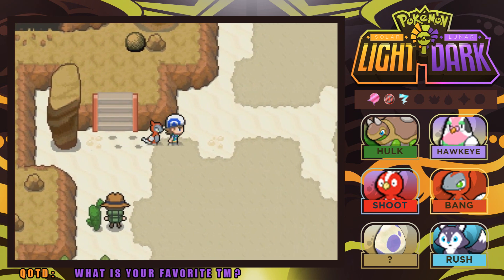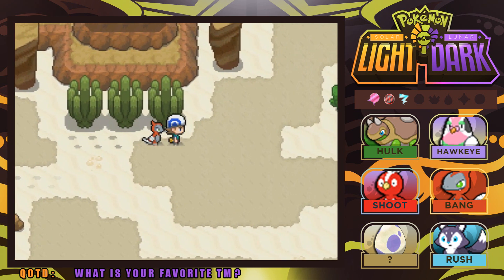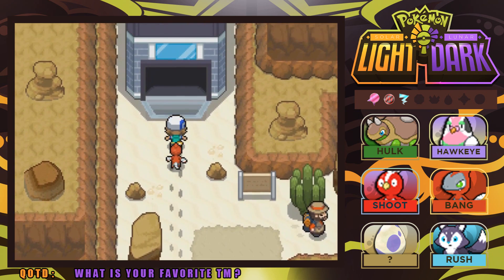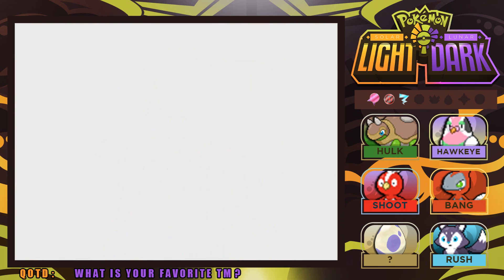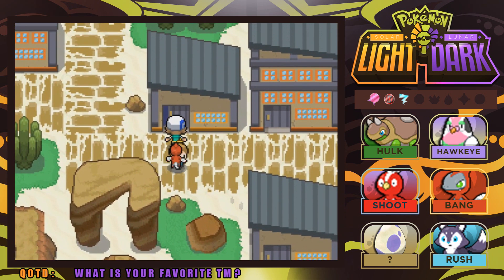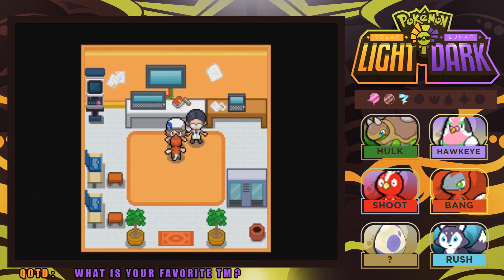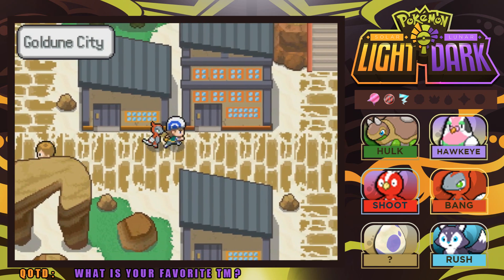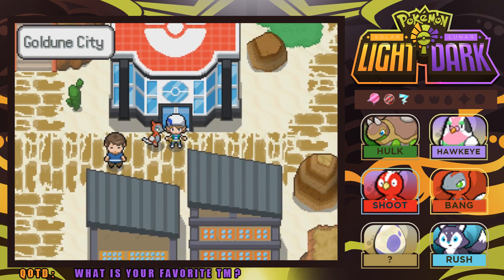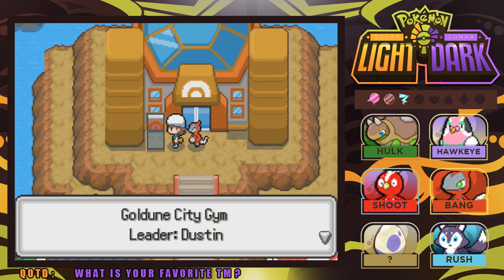We drop off the Teeth Fossil with the scientist Bert — he says 'I'll see if I can revive your Teeth Fossil, come back later.' Alright, we're going to jump into the gym then! Good to see you too, Nurse Joy — I've healed us up. Let's make our way inside the Gold Dune City Gym. The gym leader is Dustin — get it, like 'dust' because we're in the desert. Let's step right in and get prepared!